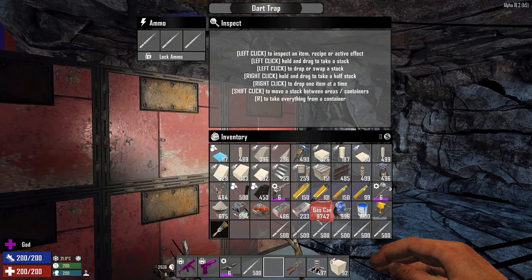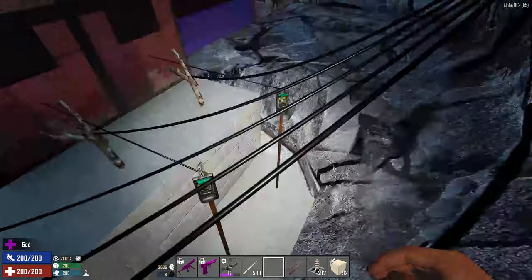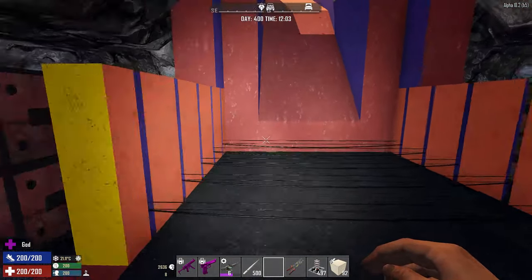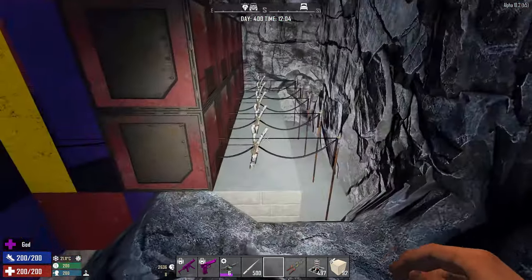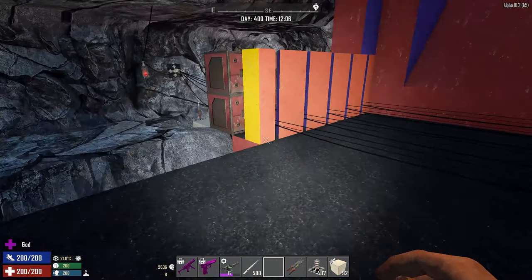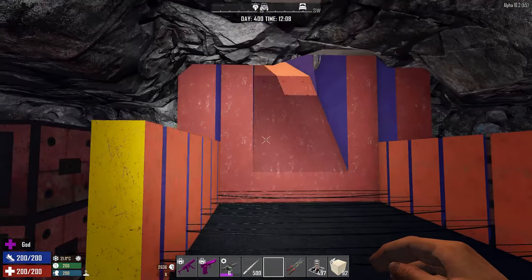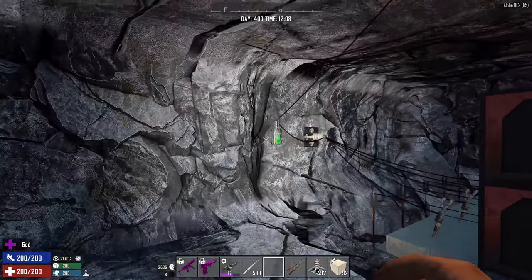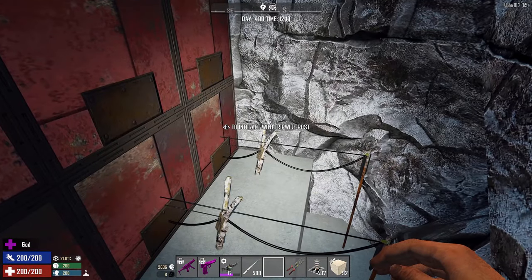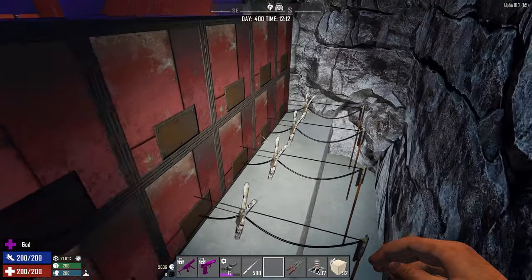Now it's time to load all of them. I've gotten everything nicely done up here. I changed it over to a switch so I can actually walk past — I have everything set up with electric fences and all the dart traps firing across. I can turn on and off here just to make it easier for when I want to go past so I don't get myself killed. So the first one has a two second delay, this one gets a one second delay, and the rest are just going to be default.